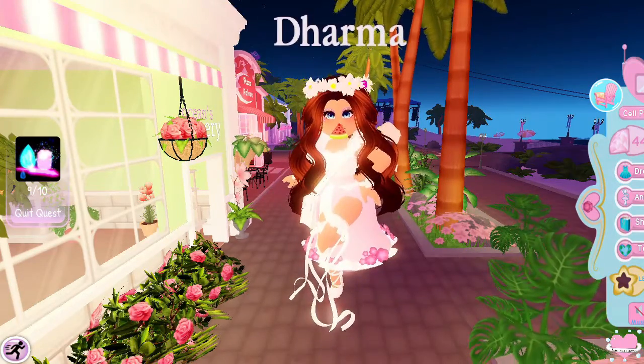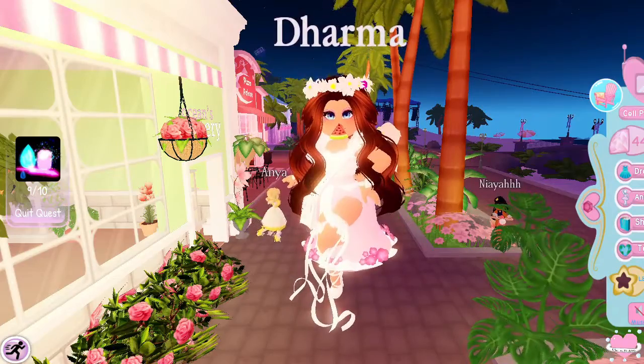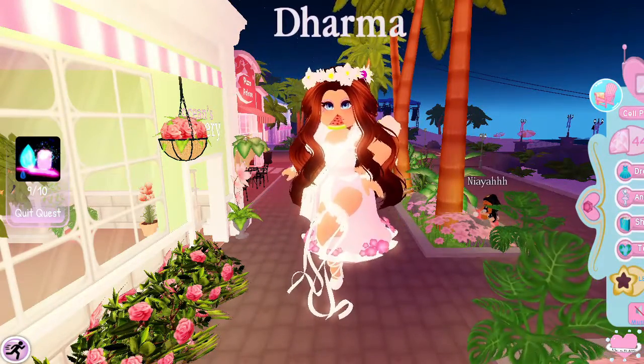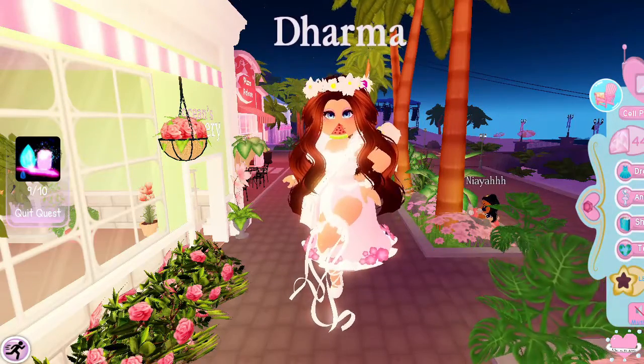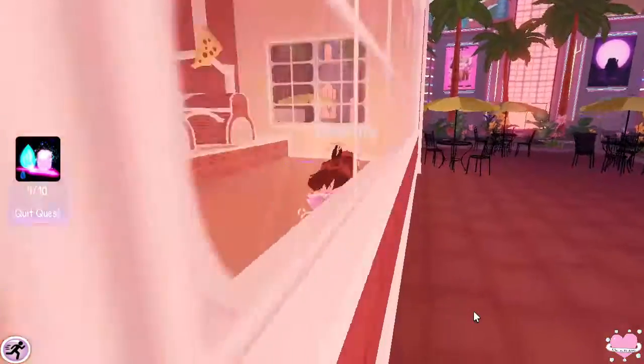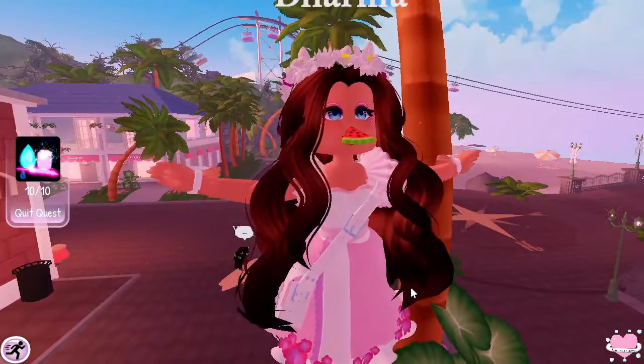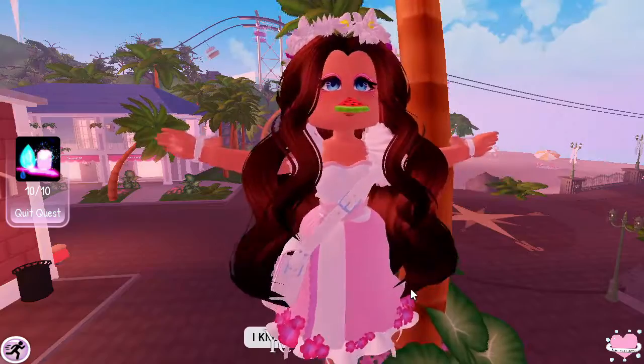I'm going to look on Wiki Fandom for Royal High. Every quest is randomized — they're located around the city portions and paths of Diamond Beach. Items can be both indoors or outdoors. Time to search! Oh my gosh, yes! This video idea is credited to Land G Games — her channel link is in the description down below, go ahead and check her out and support her.